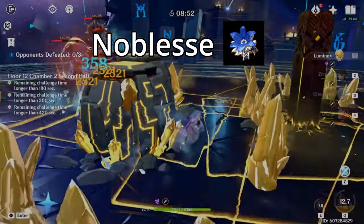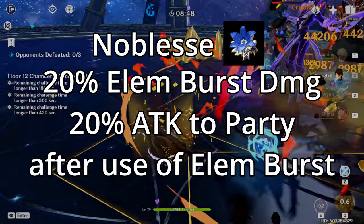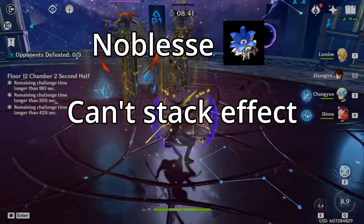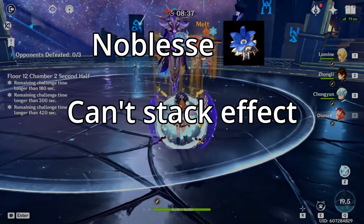Noblesse Oblige is a good set for supports like Bennett, as it gives a 20% bonus to elemental burst damage, along with giving 20% attack to all party members upon the equipped character using their elemental burst. Keep in mind that this 4-piece effect can't stack, so it isn't recommended to put multiple 4-piece Noblesse sets on all your supports.